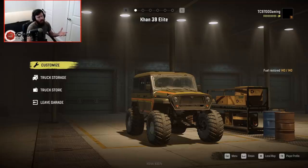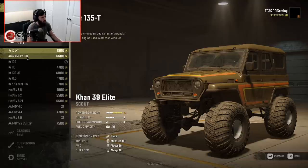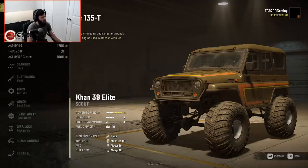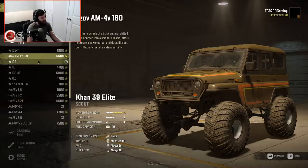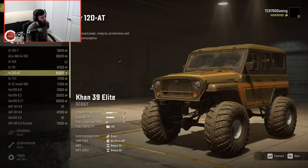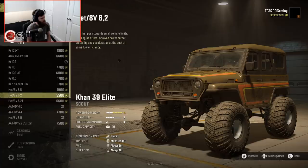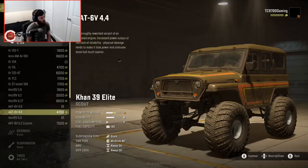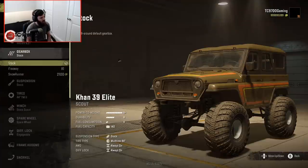What we're looking at right now is a fairly normal CON 39. Now we're gonna swap over — oh my god, the engine list! We have so many engines. Oh my god — HET 8 V6.2, 6.2T, holy smokes, 5.2 custom. Let's do the 6.2T.